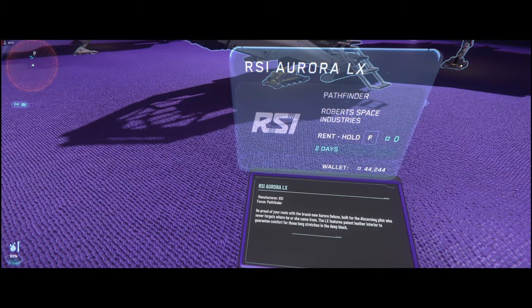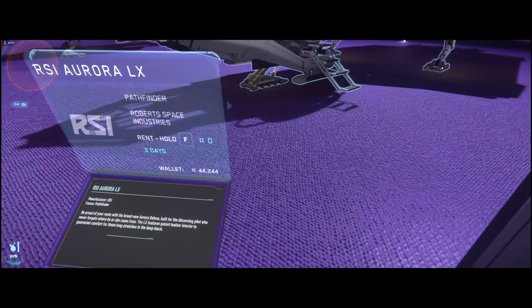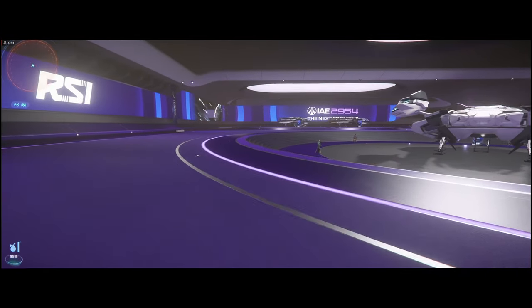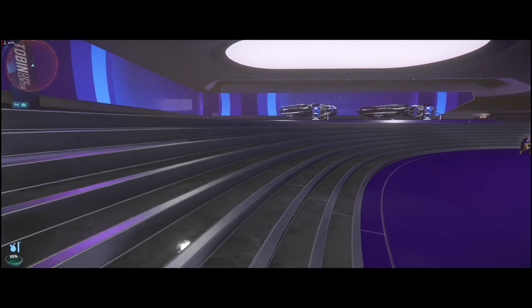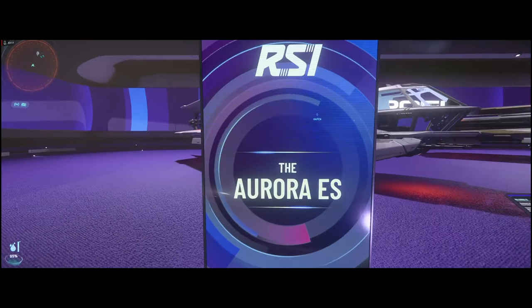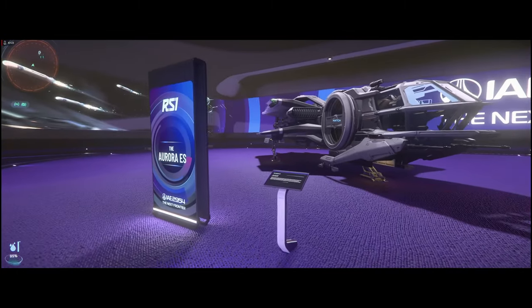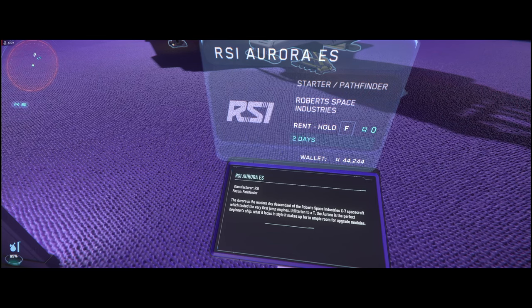I've kept my LX. The LX is the Lexus of Auroras — it does exactly the same thing, just has a cooler interior; that's about it. The LN, the Legionnaire, was introduced a little bit later than 2013. The Legionnaire's whole duty is to be part of a local militia — it has a lot more weaponry, a bigger power plant. It's pretty amazing. So you have the LN — that's more weapons — and the LX — that's greater luxury. When you go across the other ones, like the CL, there's greater cargo capacity.